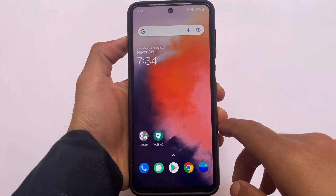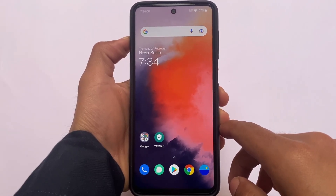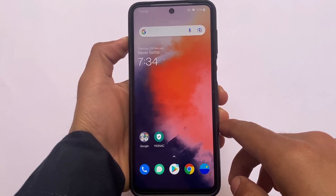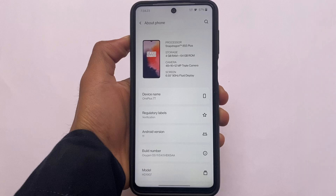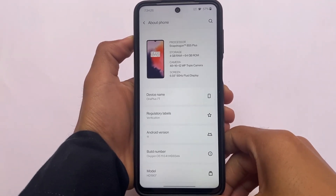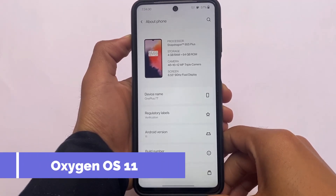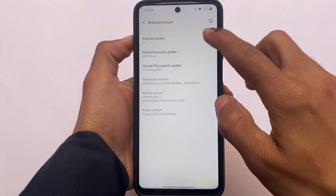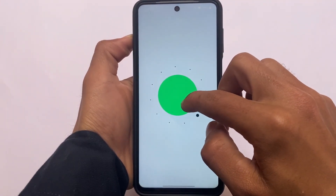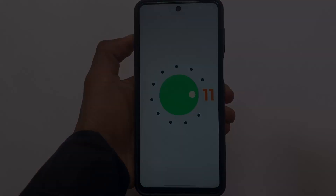Okay, OnePlus ROM — OxygenOS, the latest OxygenOS port for Redmi Note 9S, Pro, Pro Max, and Poco M2 Pro. This build is quite smooth and quite good, maybe good for daily driver use. Let's find out in this video. This is a OnePlus 7T port based on Android 11 — not Android 12, which would be Color OS 12 or OxygenOS 12. This is Android 11 OxygenOS, which is far better than Color OS.